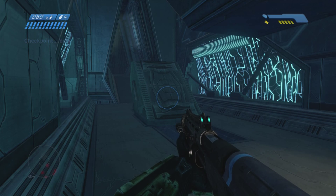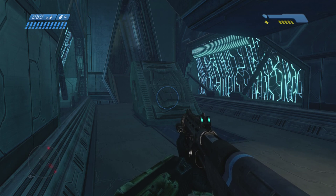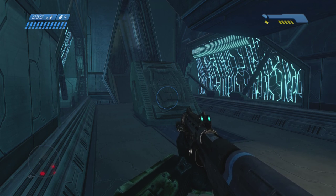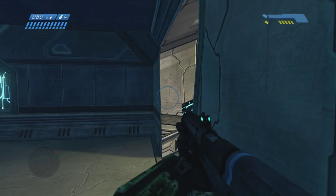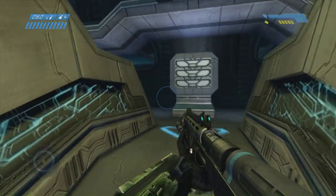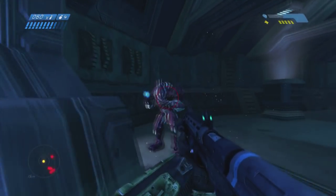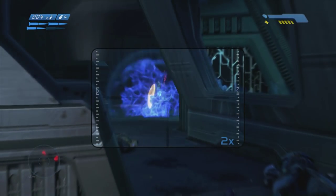At this point, we just want to stand here because there's Flood and Covenant fighting each other. We want the Flood to take out as many Covenant as possible before we jump into the mix, so hopefully they'll kill as many grunts as possible and we don't have to worry about killing them. You can tell when the fighting's over just by the sounds — there will be no more sounds of fighting. Usually the Flood win most fights, but in that little section it's usually the elites that come out on top.